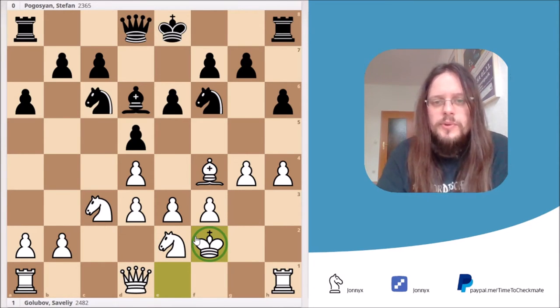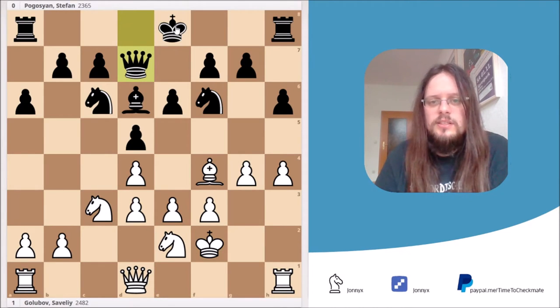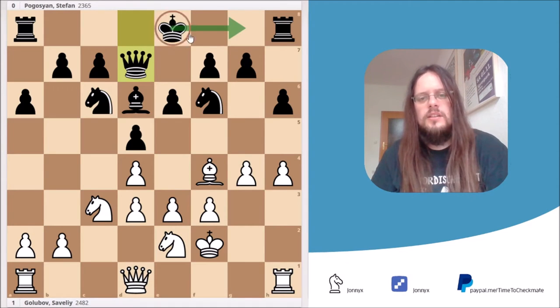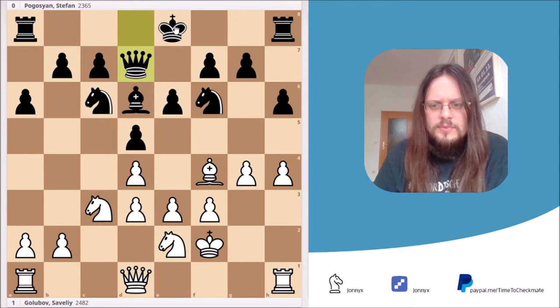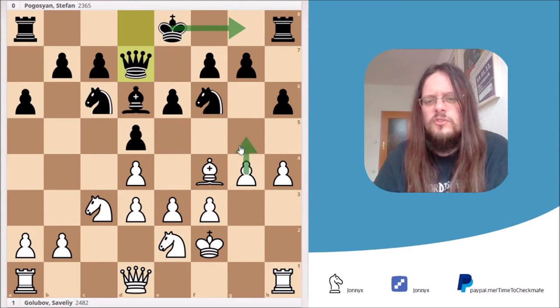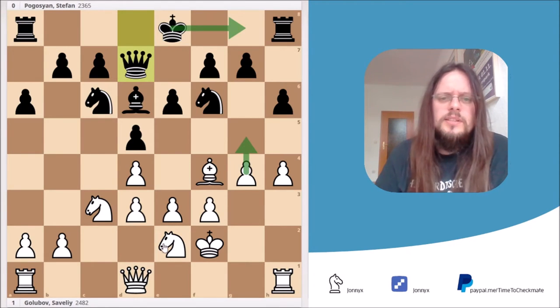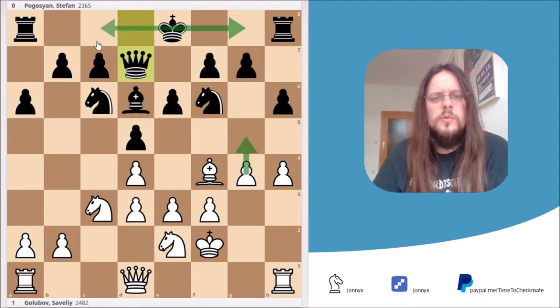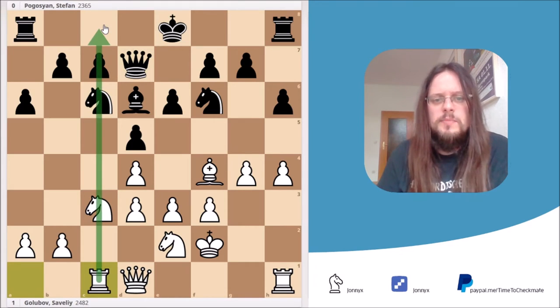In this position, Black played Qd7, and this is the first indication that Black has no idea of castling kingside but instead wants to castle queenside. If Black were to castle kingside, a move like g5 would open up the position and Black could get into trouble. So knowing Black is likely going queenside, the best move is Rc1, placing the rook on the semi-open c-file.